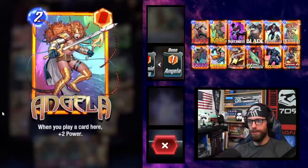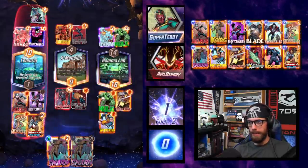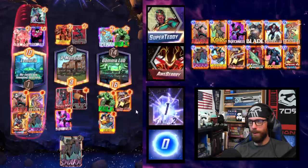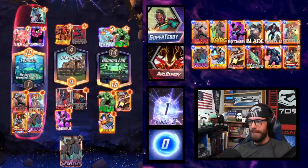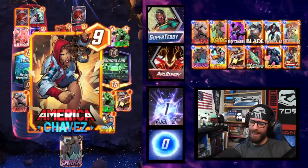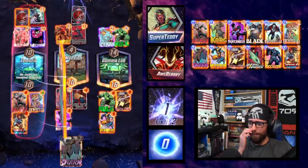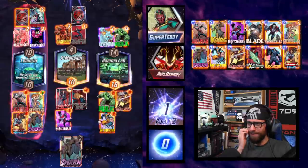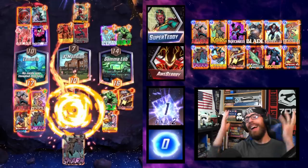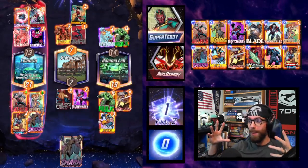Ant-Man can score another three and Angela can score another four. And then if I follow in with America — it's a lot. Bounce up here, play here. I would have loved to fit in something else at the Gamma Lab. I'm not going to snap — I assume the opponent has a plan. The Typhoid Mary is slowing us down a lot. Honestly, Typhoid Mary is net neutral at this point — she's lending us one point. And then Shang-Chi kills her.